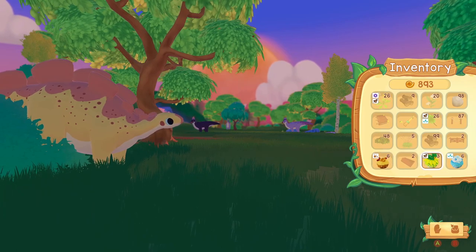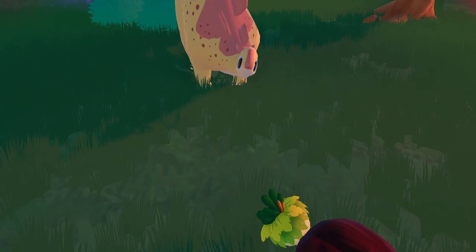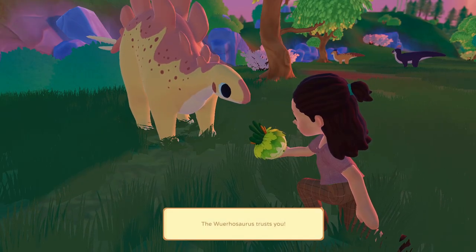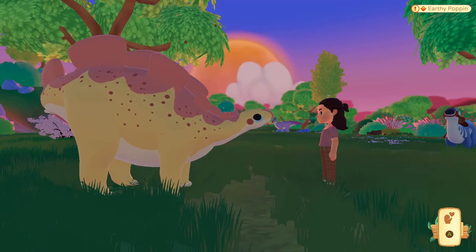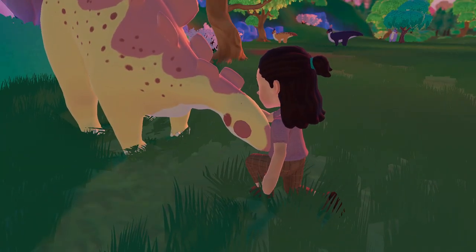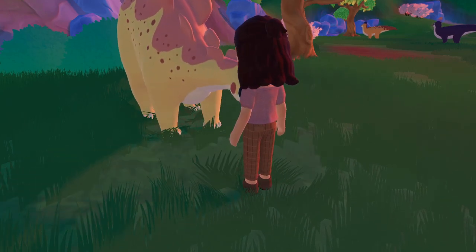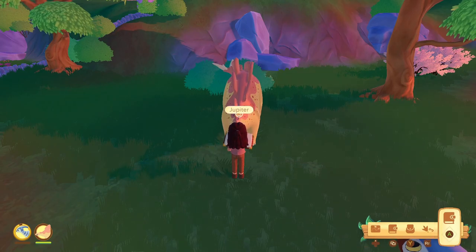We're getting ourselves a Warho Saurus. I'm getting it on day five, the earliest you can get it, because we want to get it as soon as we can so we can start clearing more on the ranch. We're going to name this one - do you think this is a Saturn or a Jupiter? We're going to name it Jupiter, because Saturn's more of a yellow color and Jupiter has more red. So this is Jupiter now. We have Venus, Neptune, and Jupiter.